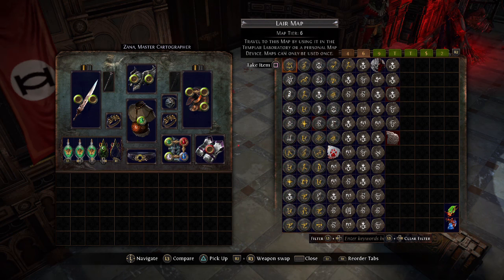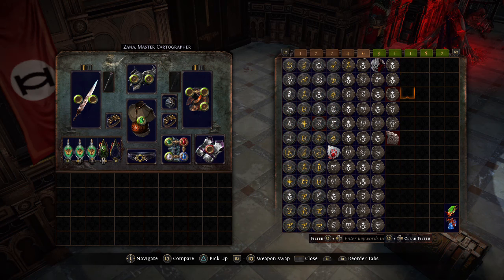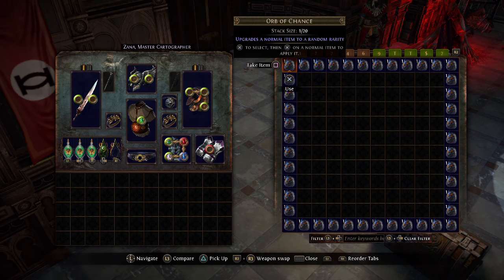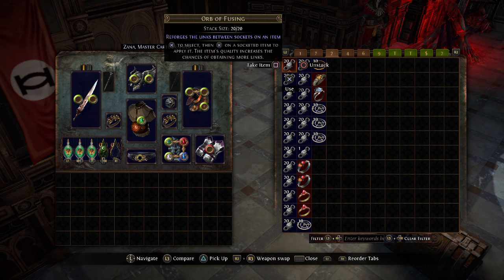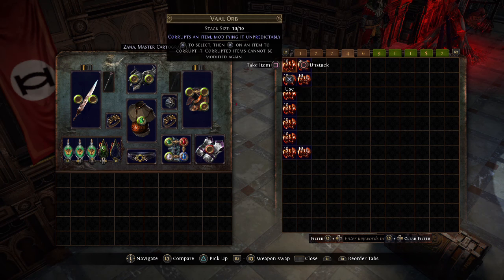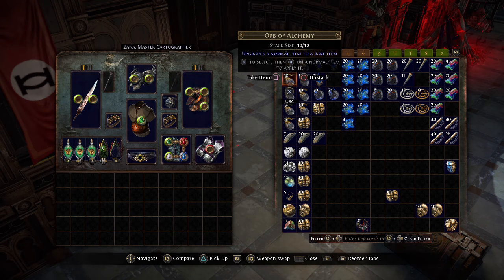In the first 10 maps I didn't get an exalted orb, but in the first 20 I did — which would in theory make it one in 20 maps, whereas here it's actually one in 100. So quite a good sample. If you can get a few of these maps cheaply or find them in the wild while hunting beasts, they're definitely valuable to do in short bursts.